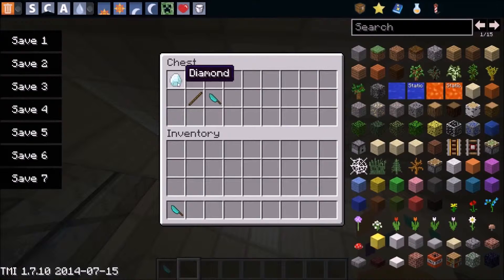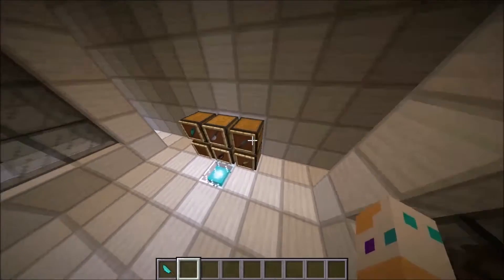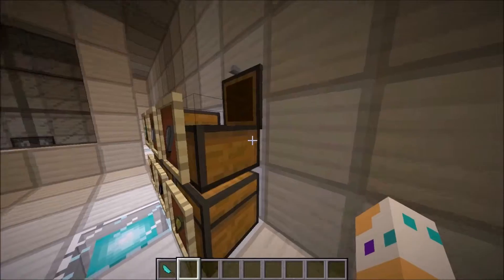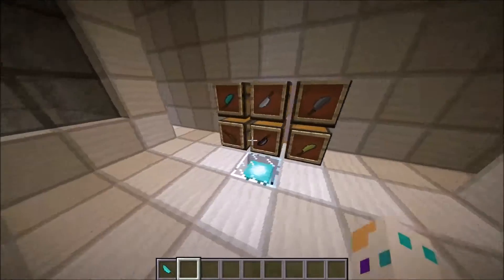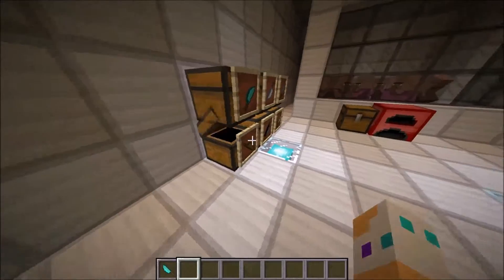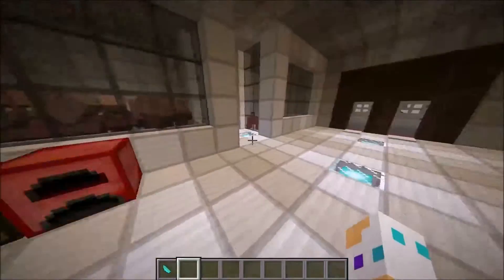So it's crafted with a diamond knife — you're gonna need one stick and one diamond. For the iron knife, you need one stick and one iron ingot. For the stone knife, you just need one stick and one cobblestone or one stone. For the gold knife, you need one stick and one gold ingot. Next up is the iron, and to make the wooden knife, you're gonna need one stick and one oak wood plank.